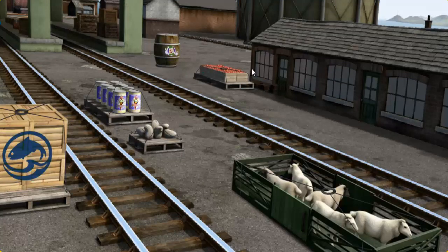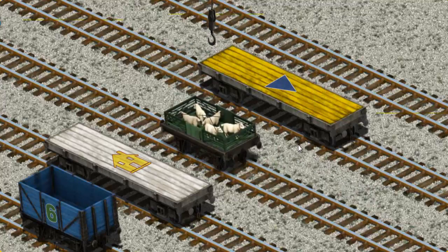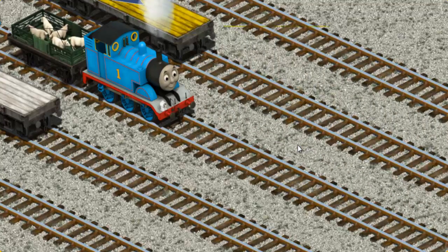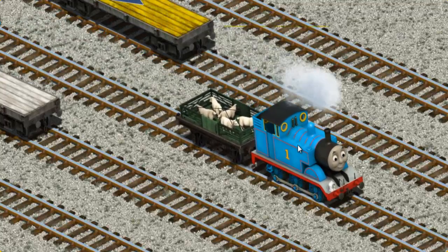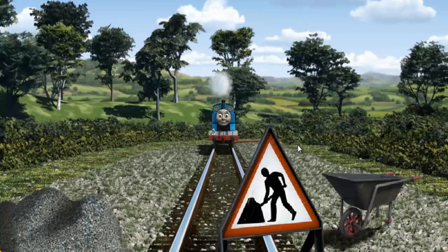It's a busy day at Brendam Docks. Thomas and his friends have many deliveries to make. Thomas must deliver the sheep to Farmer McCall's farm. Help Cranky find the sheep. There you go. Let's lift and load. Now the cargo must be loaded. Help Cranky find the white flatbed with a purple number 2. Huffing and puffing, Thomas set out for Farmer McCall's farm.